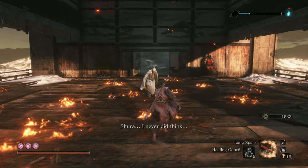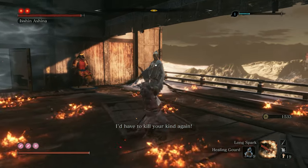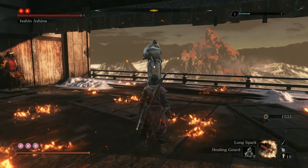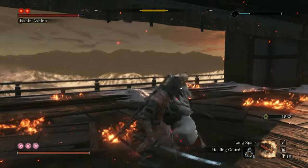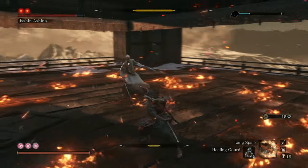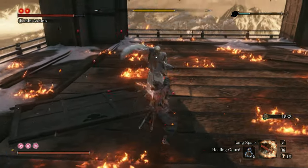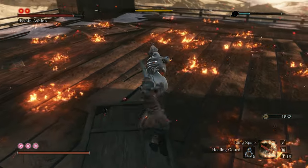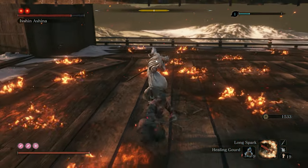Alright, now we're getting into the real stuff: Isshin Ashina. When I went back to do this, Isshin was beating my ass, at least in the second phase. His first phase is very similar to Sword Saint, where you can get him to throw single strikes and build his posture up over time. Sort of the same way you take out Emma, you just want to bait out a single strike. His grab attack is way less brutal than Emma's — you can literally just walk away from it.